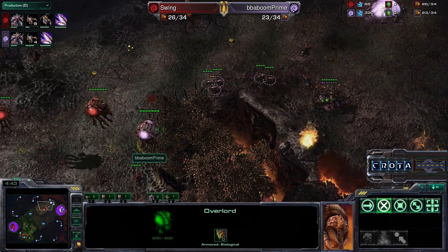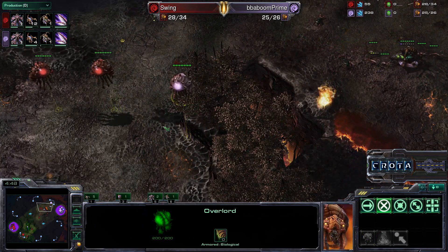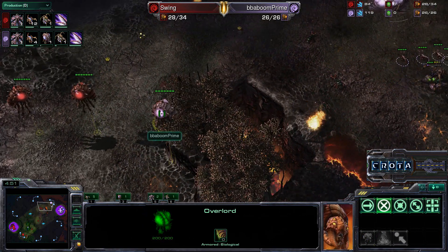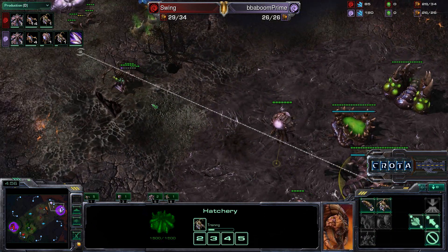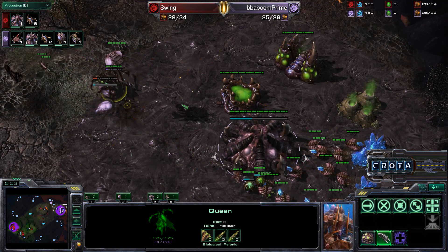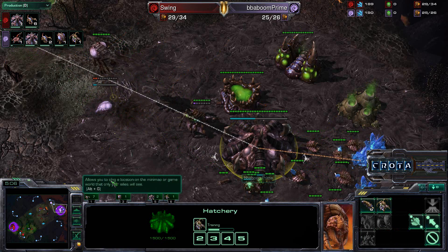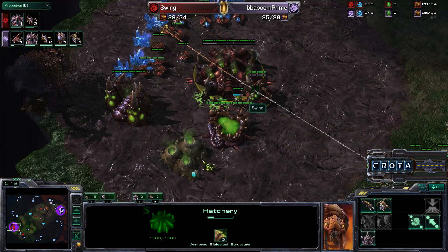A Queen is trying to get into position and could perhaps easily take down this Overlord and destroy it, but it looks like it's not going to do so — it wants to return home and lay down a Creep Tumor first, or perhaps spawn more Larva. Not quite 100% sure what the strategy is just yet. Meanwhile, Swing does have a slight Larva advantage.